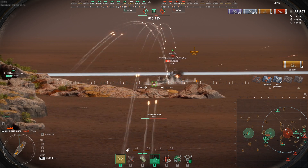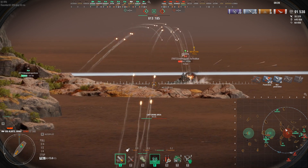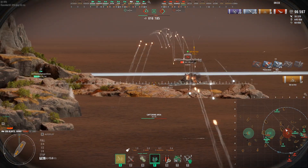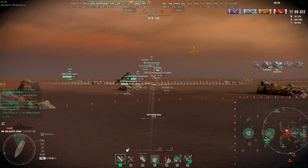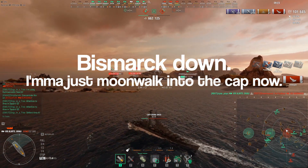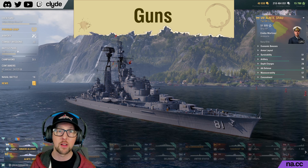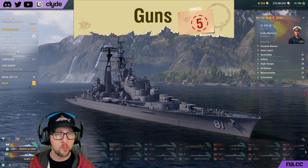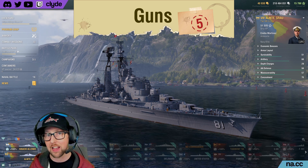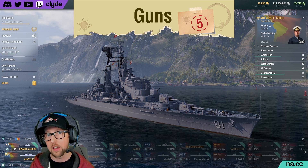This gives you a very high probability of putting a fire on a target, or if it's a broadside cruiser, putting some citadels into their side. It's easy to respond to a battleship who just citadeled you for 8 or 12k with an equal or greater amount of damage using a single usage of the combat instructions, and that is incredible for a light cruiser. It's going to be frustrating and irritating for battleship captains. The guns on this ship are amazing, and the combat instructions are so easy to activate and so powerful that I can't give it any other score — I'm giving it a 5.